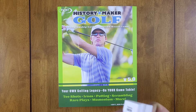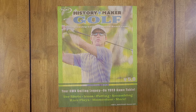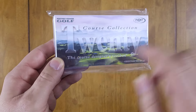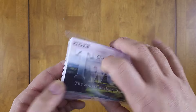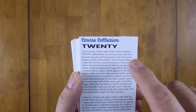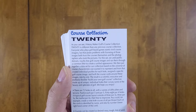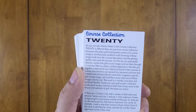You get a ton of golfer cards. I've already split them up — this is the stack of 2010 golfers. Course Collection 20 is the course designer's toolbox, a relatively new addition to their roster. I bought it because it's a cool way to make your own courses. It's different from any previous course collection — everyone who plays golf board games wants vivid course imagery, but that poses problems with licensing of those images from the courses and the photographers.